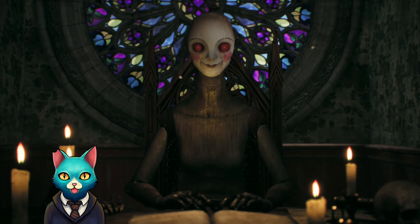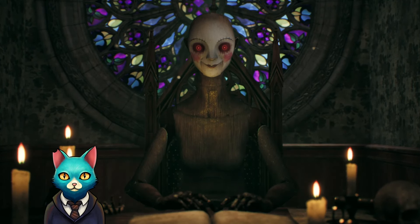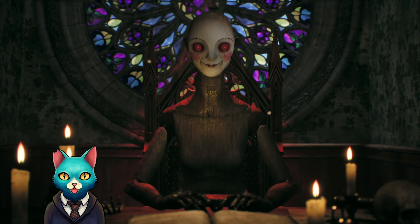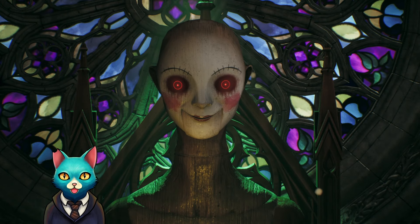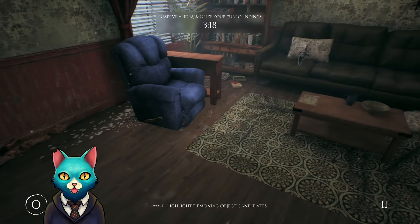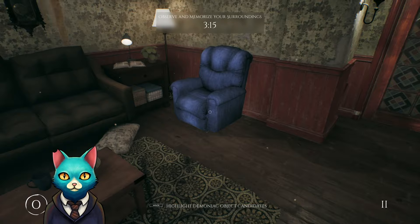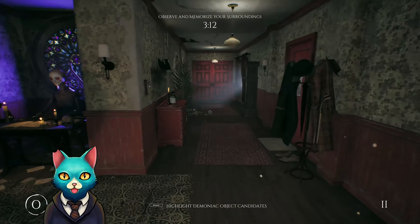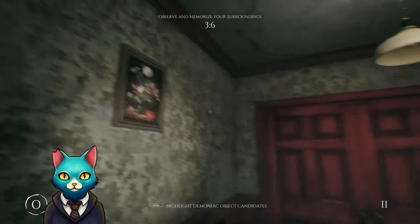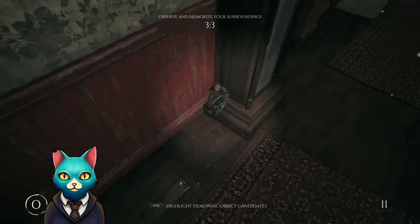I do also think that stuff changes from run to run, so the tricks and jump scares that happened to me last time may be different this time. We'll just have to play through and see. Now we have two objects to figure out: blue chair, long table; blue chair, no table; farmhouse; and flower, flower. Simple enough.